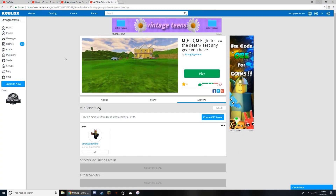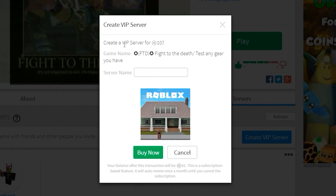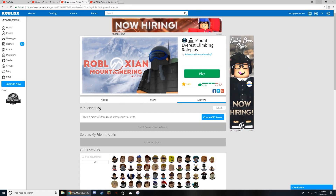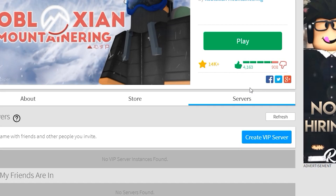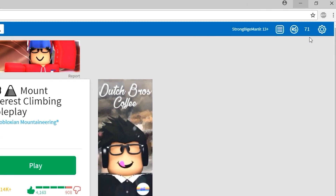Here's an example with one of my games and then a Mount Everest climbing roleplay. As you can see on my game right here, when I click on create VIP server, it'll say for 10 Robux. But if I go over to this other game and click create VIP server, I still need 29 more Robux because it's at 100 and I currently have 71.